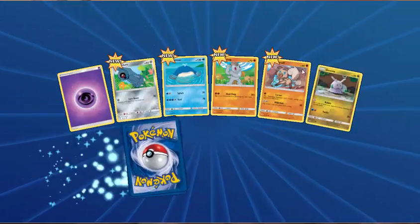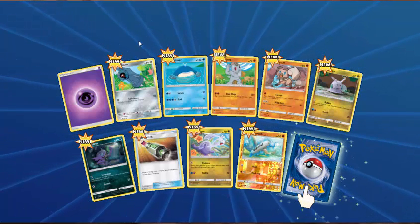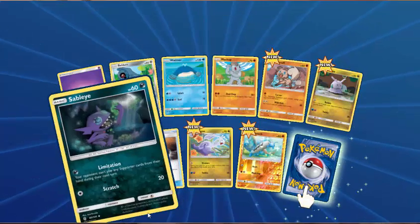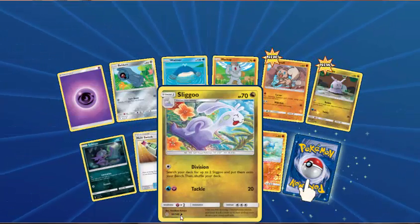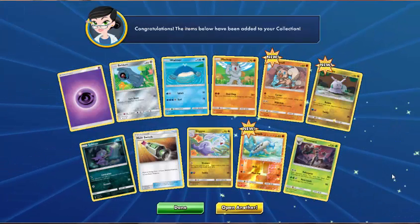I'd really like a Field Blower so that I can put it in my deck ready for the deck analysis I'm going to do this afternoon. So pack number one: we've got Beldum, Wailmer, Machop, Rockruff, Goomy, Sableye, Multi-Switch, Sliggoo, reverse holo of Barboach, and Trevenant. Awesome!